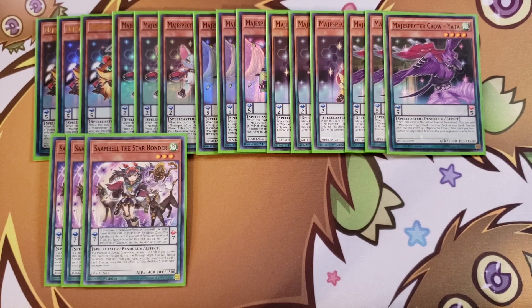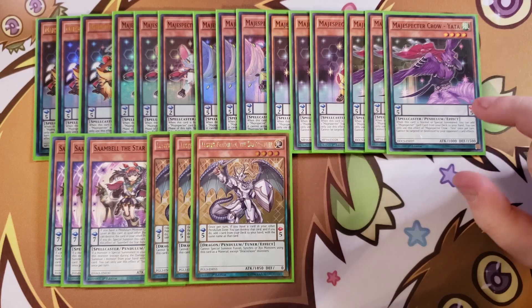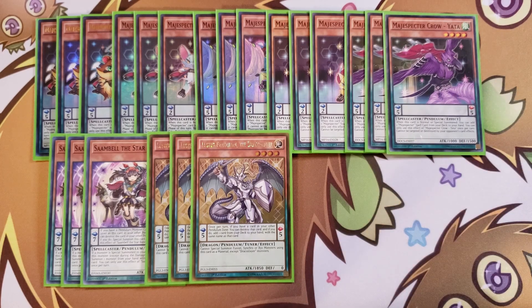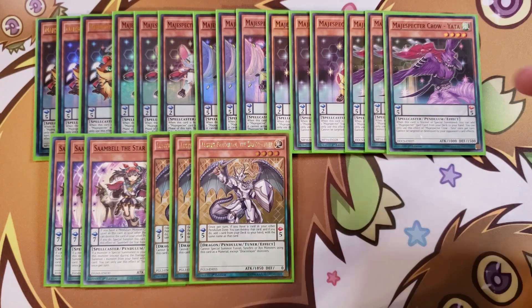We then play three copies of Luster Pendulum. Once per turn, if you have a card in your other Pendulum zone, you can destroy that card and if you do, add one card from your deck to your hand with the same name. For example, if you pop a copy of Yada using this effect, you add another Yada from your deck, essentially moving a card into your extra deck to Pendulum Summon later for link material.